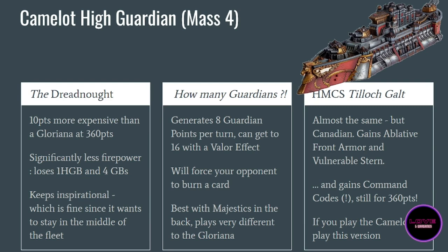The Tilok Galt also gains Command Codes, which means once per turn — per turn, I insist — you get a full re-roll for a unit in range, around 10 inches. That is absolutely insane, and it can give it to itself. As a battle fleet bonus this is normally once per game; here it's once per turn. Combined with all the guardian generator points, this is incredibly strong. I would highly recommend always playing the Camelot as this Canadian version if you have ships for a Canadian battle fleet.